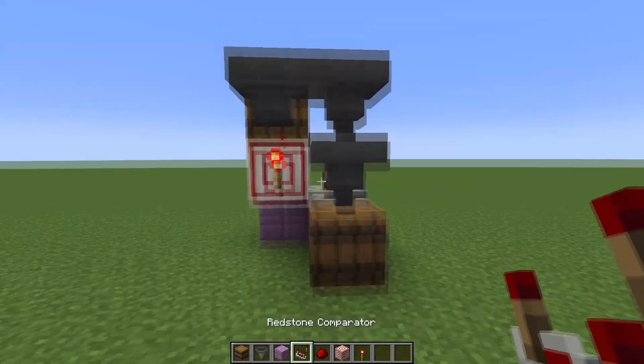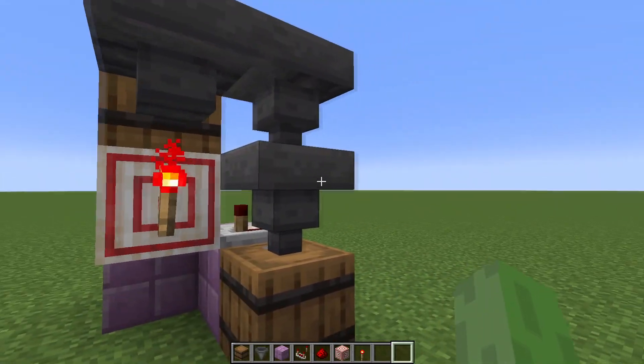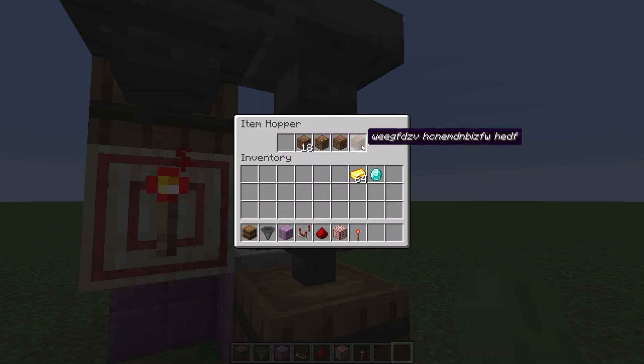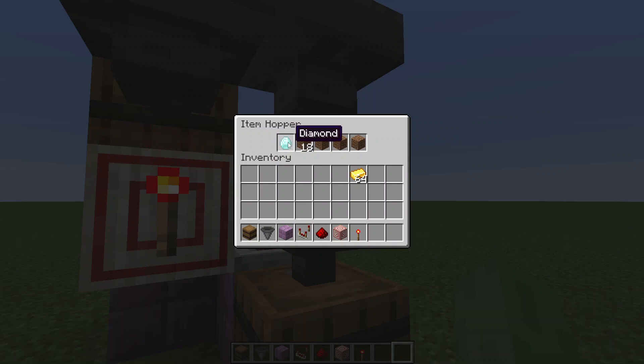The machine won't work if we don't set up the items in the item filter. For that, grab 21 of any renamed items — preferably rename them to something totally random — and place those in the hopper that we are reading from with the comparator, into the last four slots, leaving the first one empty. Because there we will place one of your chosen payment items — this is the one that you want the customer to pay with.